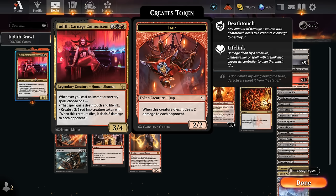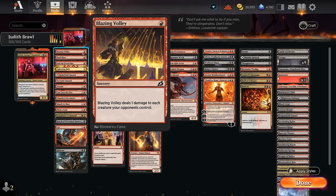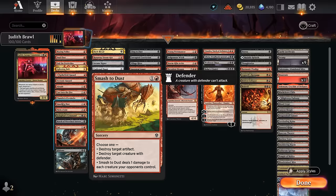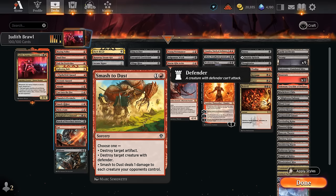We want to combine Judith with lots of cheap instants and sorceries so we can keep enabling her various abilities, especially cantrips that replace themselves, making it easier to keep stringing together spells. Judith also plays very well with cards like Blazing Volley, dealing 1 damage to each creature your opponents control. If we give this effect deathtouch and lifelink, it deals 1 deathtouch damage to each opposing creature, essentially killing it no matter how large it is, and we gain 1 life for each creature it affects.